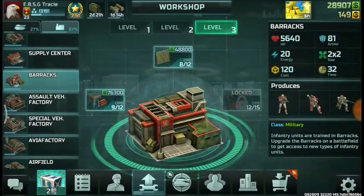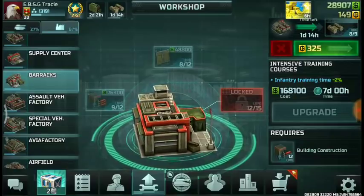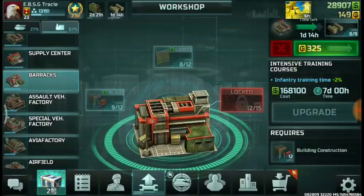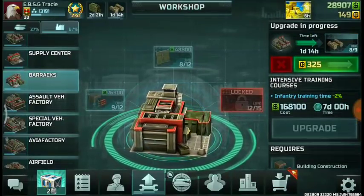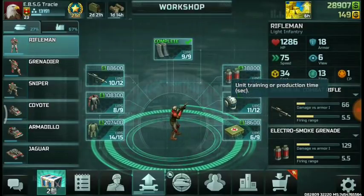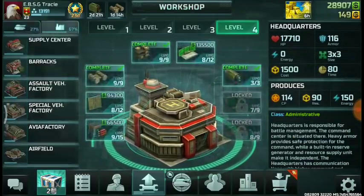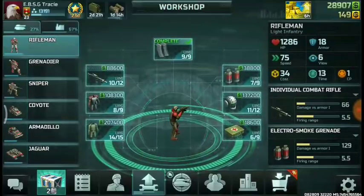Next up is barracks. The intensive training courses upgrade will reduce seconds off of your infantry training. At the very start, I normally use a Blue Boost for infantry training to speed up the process of training riflemen. Once you get this upgraded, your riflemen will be trained much faster — mine is going to be like 11 or 12 seconds with a Blue Boost, and without a boost, as you can see the time here, it's 13. So that's pretty much it for the buildings at the early stages.